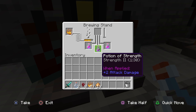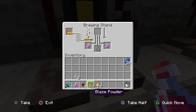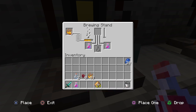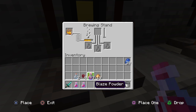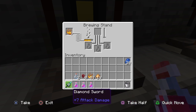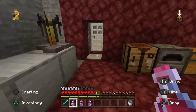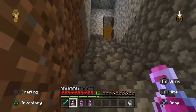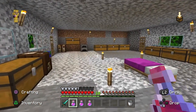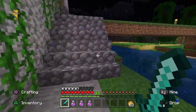Now we have our potion. We'll put them down the bottom so we can drink them. The next thing we need is a weapon with a damage of plus 7 or higher. The best weapon is a diamond sword — its attack is plus 7, and when we drink our potion we get plus 2, which makes it a damage of plus 9. If you have another weapon with an enchantment, as long as you're above plus 7, you can use that weapon.